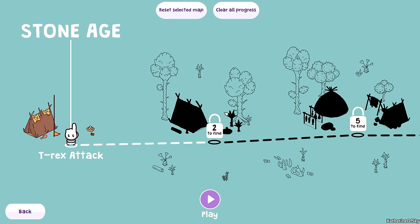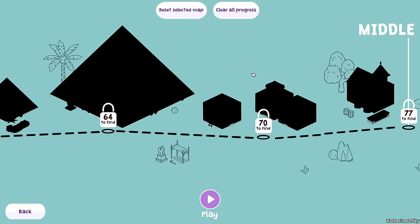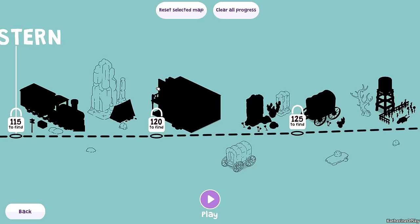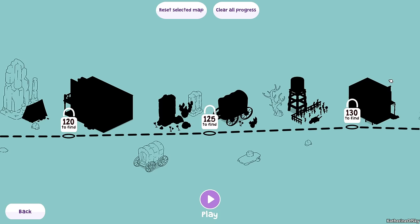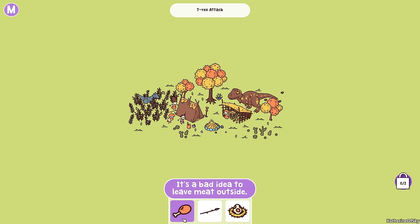There's a reason this game is called Hidden Through Time — we have different time periods. I'm going to start off in the Stone Age, and I wanted to explore this all with you. We have different numbers of things to find, Egypt building pyramids, then the Middle Ages, and after that a Western. Okay, so we'll press the play button and see — oh! T-Rex attack! This looks a bit dangerous. These are the items we need to find.